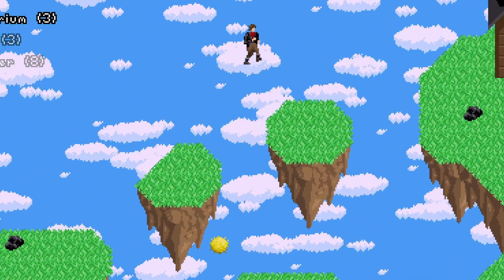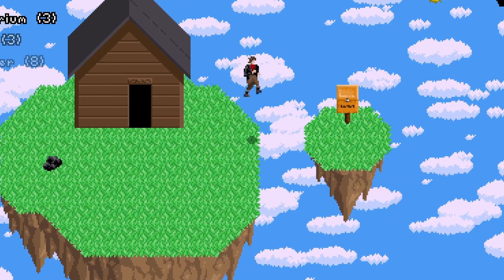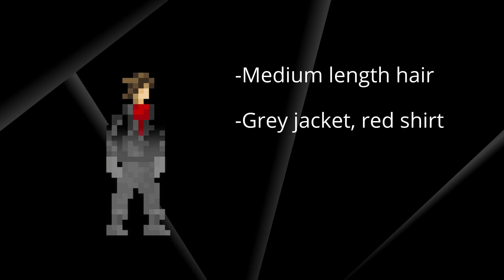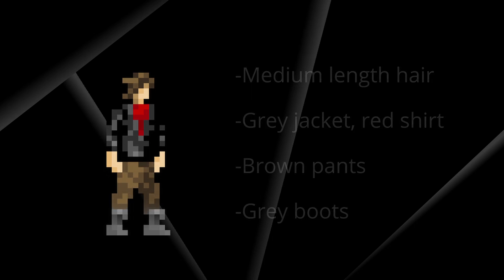Animation is definitely one of my weakest skills, so I struggled a bit in that regard, but I still tried to do as best as I could. To start, I wanted to determine the basic traits of my character so that I had an idea of what I would be drawing in advance. Ultimately, I decided that he would have medium-length hair, a grey jacket with a red shirt underneath, brown pants, and grey boots. For the most part, I picked clothing types and colours that would look good in the game world.